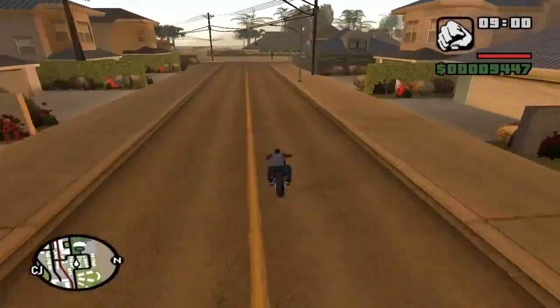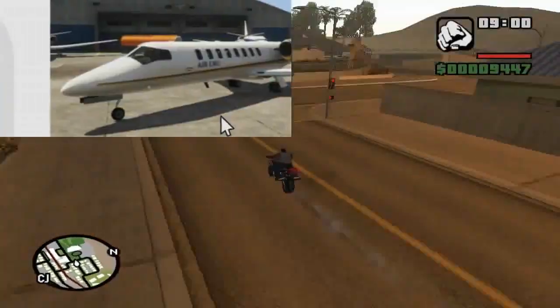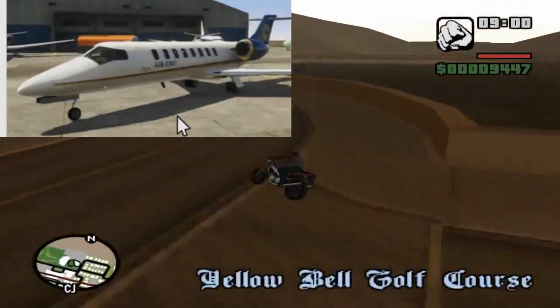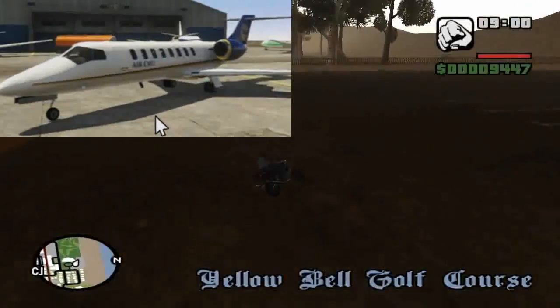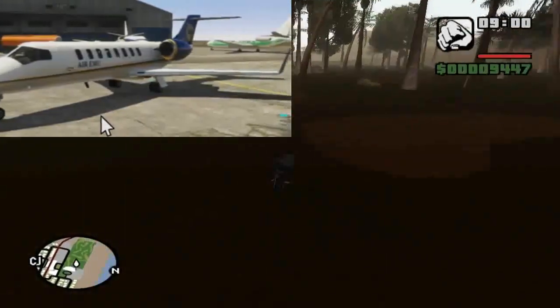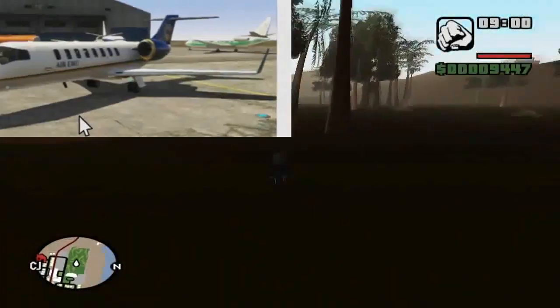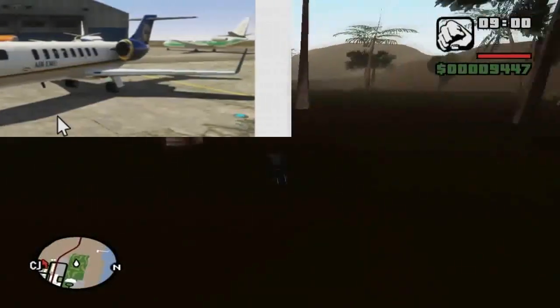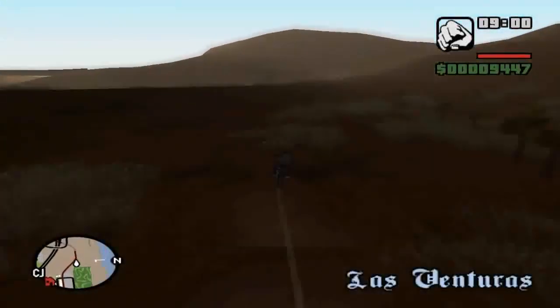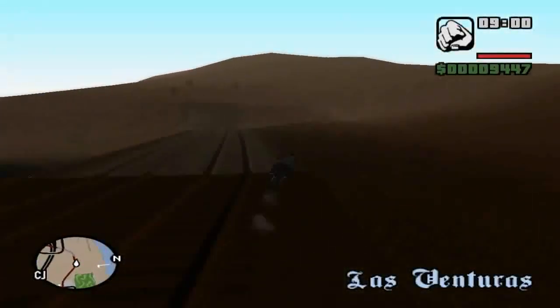Alright, second to last screencap, we do have a passenger plane. It actually does look like a passenger plane — we actually did see this behind the Shamel. A lot of people have been asking if we will have the ability to fly passenger planes, so seeing this, we most likely will have that ability to get into a larger passenger jet, like we had in San Andreas where we had to go find and fly one of those big aircrafts.